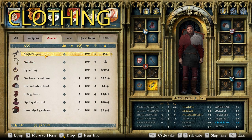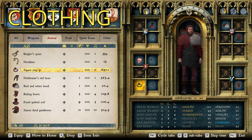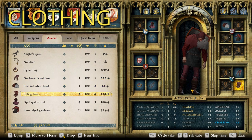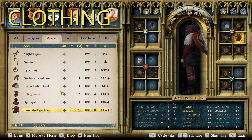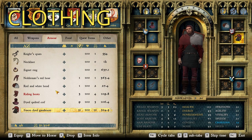So for clothing, we're going to start off with the knight spurs, because this is a mounted unit, so he does need spurs. A necklace, because you've got to have some flaunting of wealth. Same thing goes for the signet ring, which I believe all high-ranking men-at-arms and knights should wear. Then we have nobleman's red hose, a red and white hood, the riding boots — I went with the ones that have a slight red tint to them — the dyed quilted coif, same thing I went with the red one, and the Saxon dyed gamson, and again, went with red. Now as you can see, the theme here is very red, and it should make sense given what we know about Talenberg itself — the colors are red and white. And given that armor is a silver tone, similar on the spectrum to white, it matches that way. This whole suit will very, very well match the colors of Talenberg. So that's the base layer, the clothing, let's move on to the second layer.